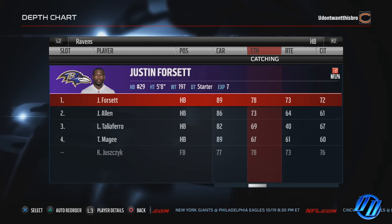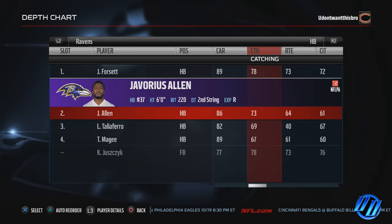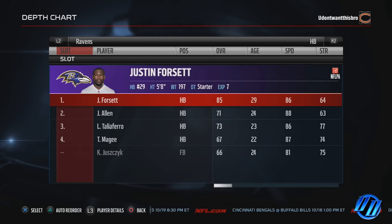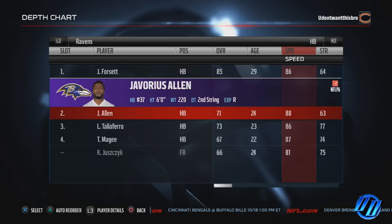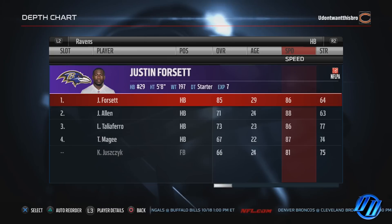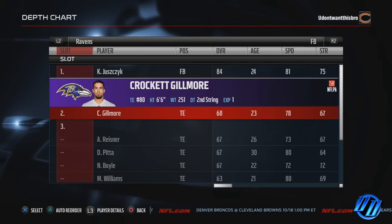Justin Forsett's carrying is 89 so he really shouldn't fumble a lot. McGee is also 89 and then you got Allen with 86. Once you go through the catching and the speed — Forsett is 86 speed, McGee is 87, and Lorenzo is also 86. So that's how I would set up my halfbacks: Forsett, Allen, Lorenzo, and McGee. Going on to the fullback, I'll put Kyle right there and then Gilmore.